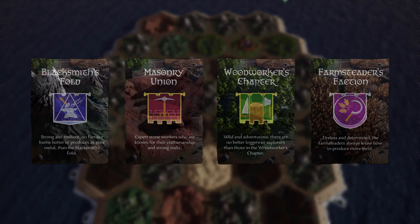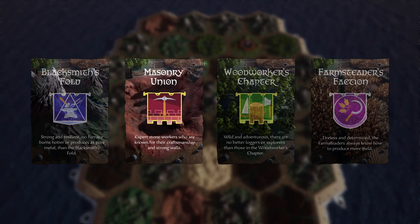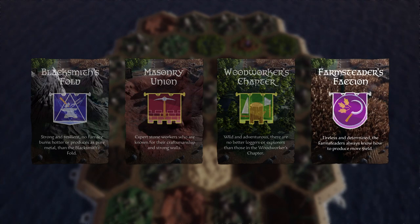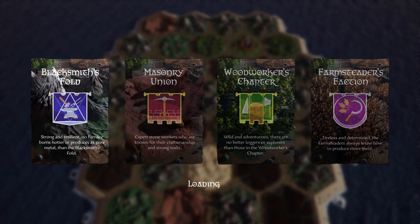First off, we have to choose our faction. We can be the blacksmith folk, and let me explain what we're doing. Like Catan, if you know Settlers of Catan, you go out and build on a certain resource node. If your town is there, you get those resources. Depending on who we pick, we get better resources from that node. So we can be the farm folks, the woodworker folk, the masonry folk, or the blacksmith folk. We'll go blacksmiths.